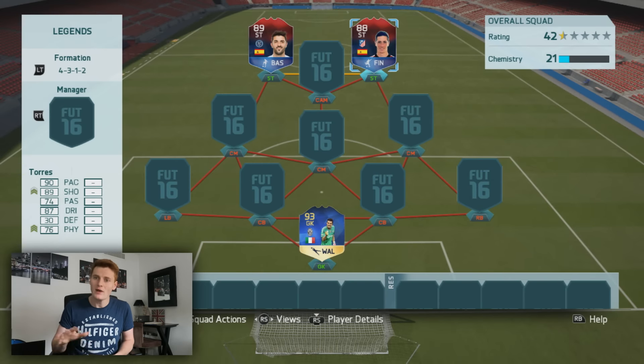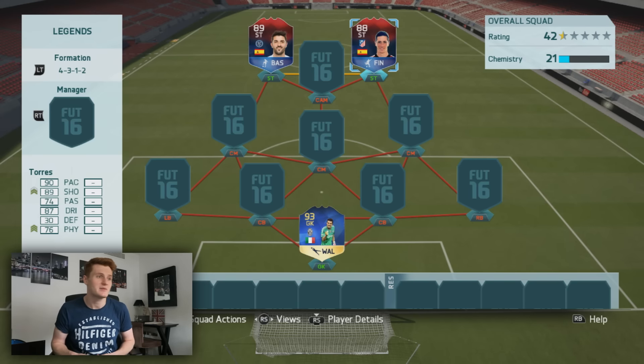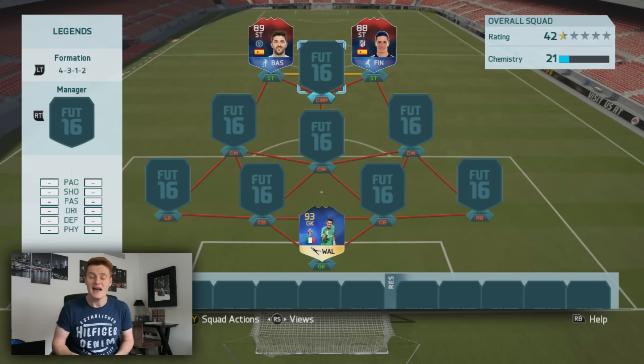The other striker is none other than Fernando Torres. Whether he gets a legend card — if you ask a Liverpool fan, 100% he deserves one. But since leaving Liverpool and going to Chelsea, his career sort of plateaued and went down a bit. Still, a very nice card on FIFA — 90 pace, 89 shooting and 87 dribbling. Very excited to try this out.